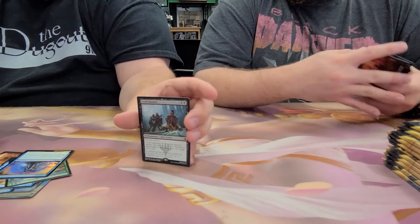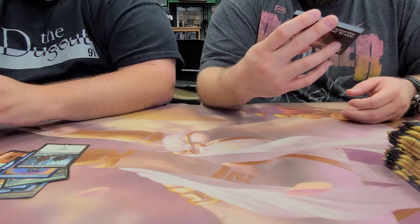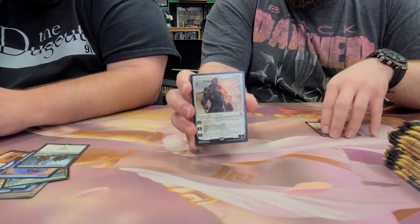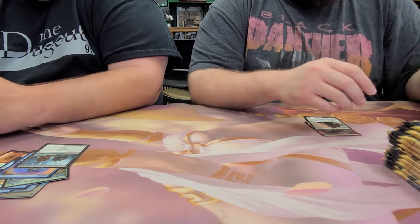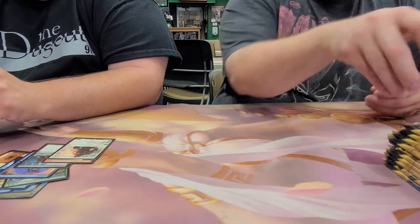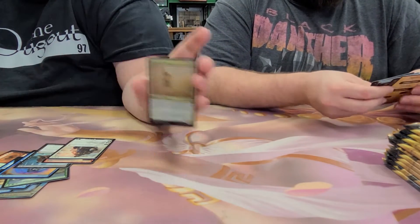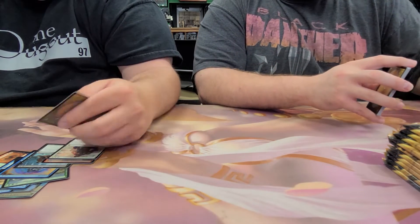Here's our first mythic — Grim Reality. We got a Thrasher Lizard foil and a Gideon of the Trials. Back-to-back mythics. Another foil — Wayward Servant. This card saw a lot of play back when Amonkhet was in Standard.